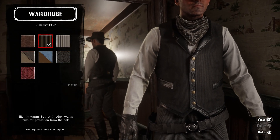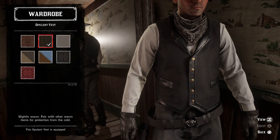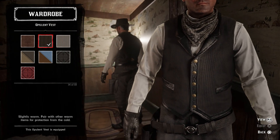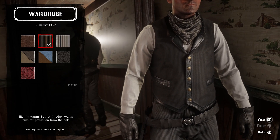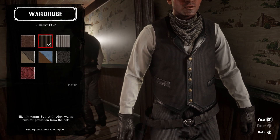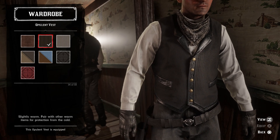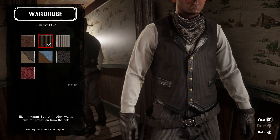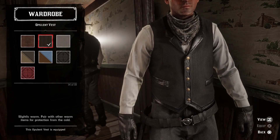I decided to go with a vest because I'm pretty sure he's wearing one under his coat, or he has his coat buttoned some of the time. I think this black opulent vest looks the best — it's got the same style I found in one photograph, it looks a darker black and it's very uniform. If not, the plain black variant of the paisley vest works, but I think this works better.